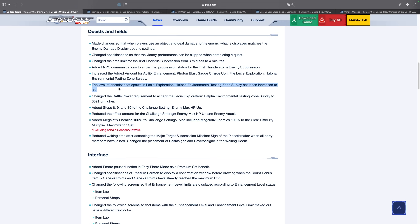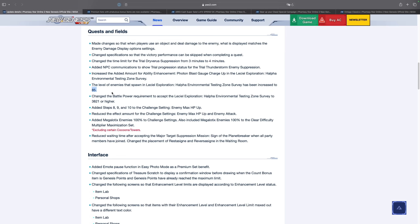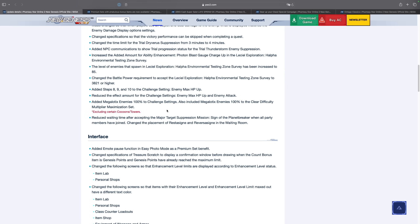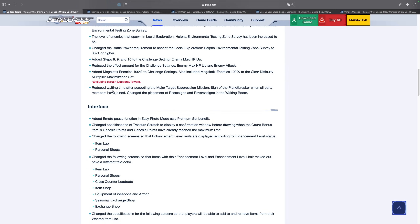Maybe they secretly added Crimson Realm, or maybe they added Varus into Lasile Exploration — I don't know. They've also changed the level of all enemies in Lasile Exploration. The environmental testing zone survey is now level 85, and because of that they've increased the battle power requirement to enter Lasile Exploration — you now need 3821 battle power. They've also added a bunch of new challenge settings for cocoons and geometric labyrinths, and reduced the waiting time for Sign of the Planet Breaker, so you go straight into the fight much faster.